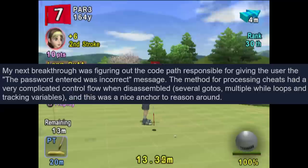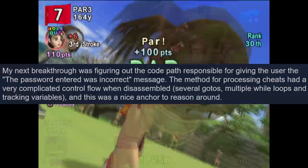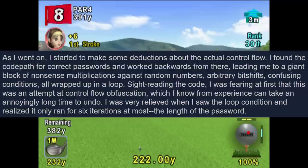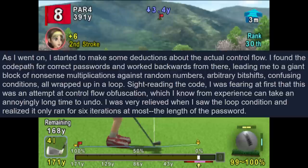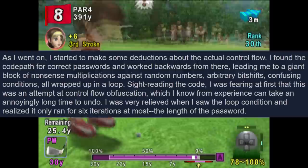The next breakthrough was figuring out the code path responsible for giving the user the 'password entered was incorrect' message. The method for processing cheats had very complicated control flow when disassembled: several gotos, multiple while loops, and tracking variables. This served as a nice anchor to reason around. Working backwards from the code path for correct passwords led to a giant block of nonsense multiplications against random numbers, arbitrary bit shifts, and confusing conditions — all wrapped in a loop. At first this looked like control flow obfuscation, which can take an annoyingly long time to undo. Relief came when the loop condition showed it only ran for six iterations at most — the length of a password.